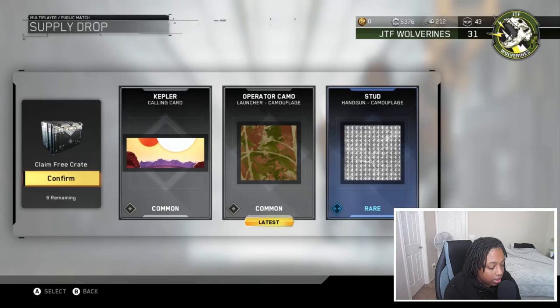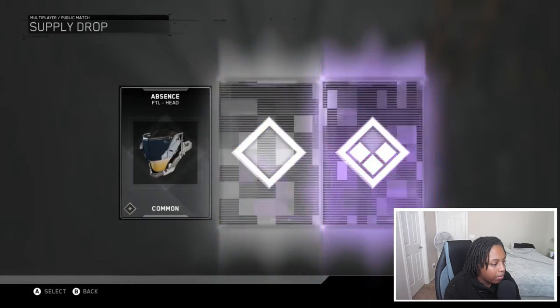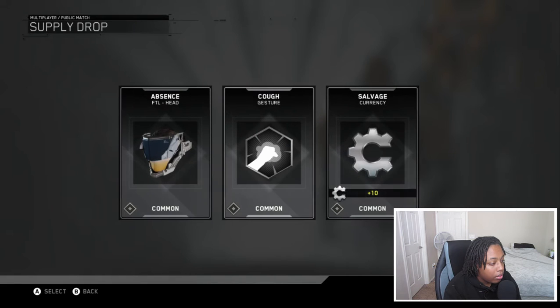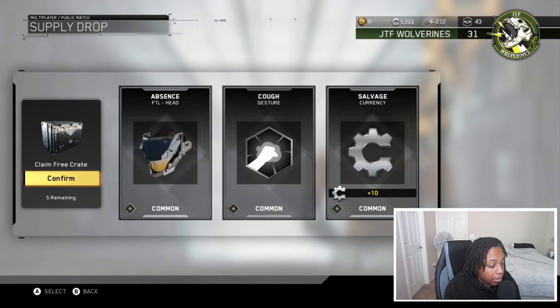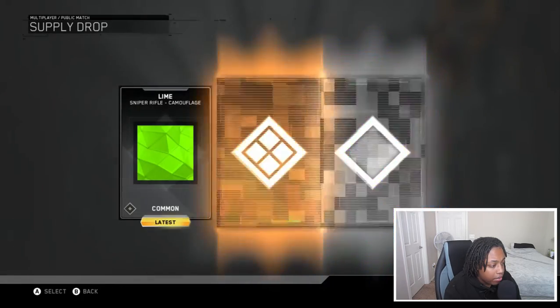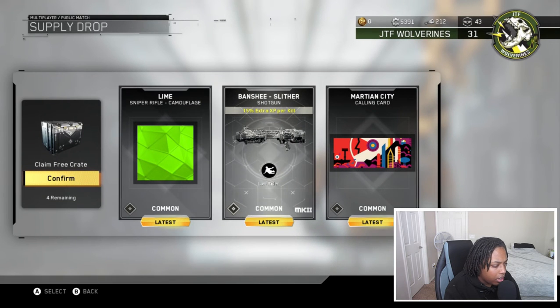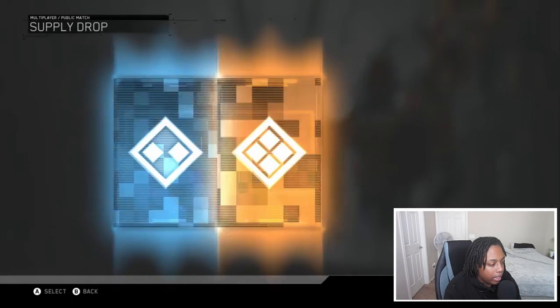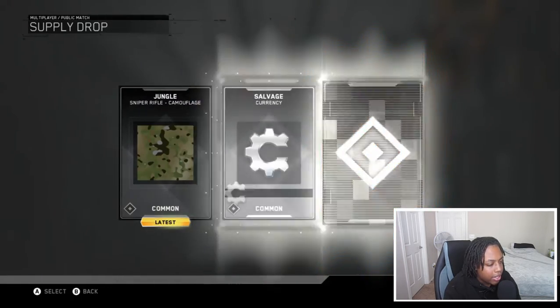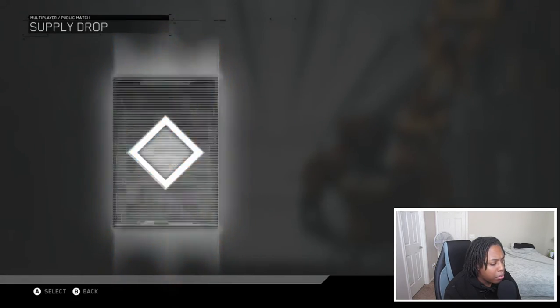I think that handgun camo is for all handguns. I gotta keep my eye on how many commons I have left. Oh, we got a new gesture — it's a common but I'll take any gestures, I really like gestures in this game. Five remaining. I'll take the salvage and headpiece too, not too bad. Got a shotgun accessory — I don't use shotguns in this game much. I use ARs a lot and occasionally SMGs.